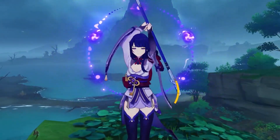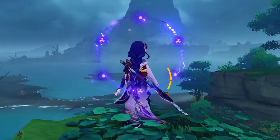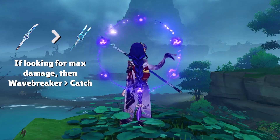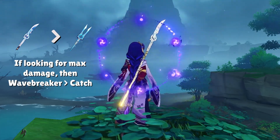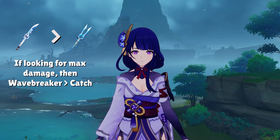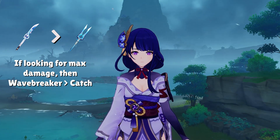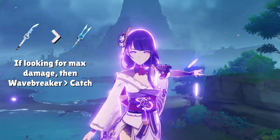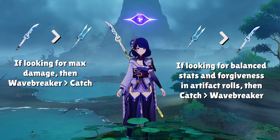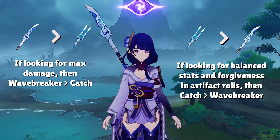Alright, that wraps up all the testing I did for Raiden Shogun. What's my final verdict? If you're looking for the best damage from a 4-star weapon, Wavebreaker's Fin even at R1 is undoubtedly the best 4-star polearm option. But not everyone is looking for maximum damage — newer players, more casual players, and players who are simply unlucky also look for the easiest and most effective ways to build their characters since they might not have the best artifacts. In that case, the Catch is always going to be the best option for a great balance of stats that helps ease up the need for god-tier artifacts.